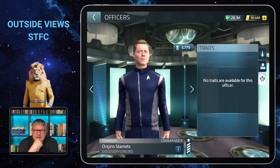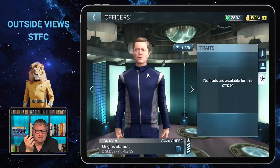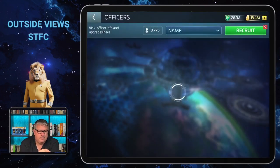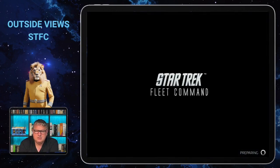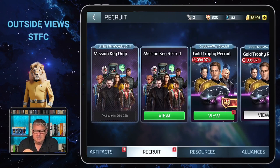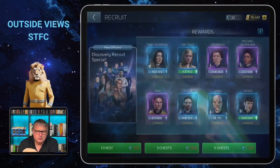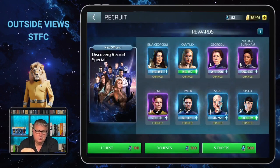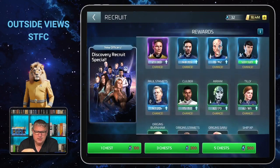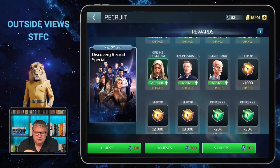As I said, in the earlier stages of the game he is quite useful if you want to reduce travel times. To get him, we need to go to the standard recruiter, to the regular recruit section — but only one place, because that's the only one where you'll find Origin Stamets, and that's the Discovery Recruit.